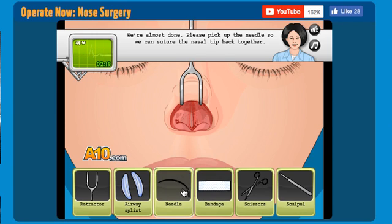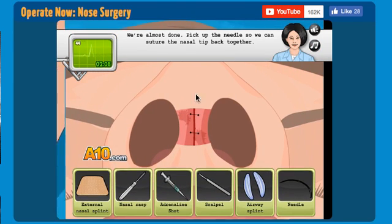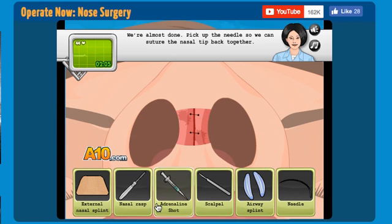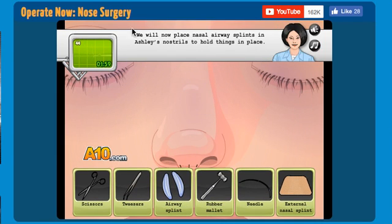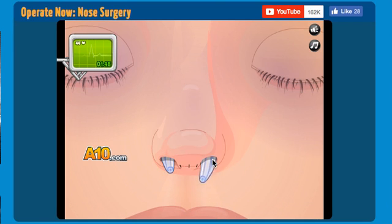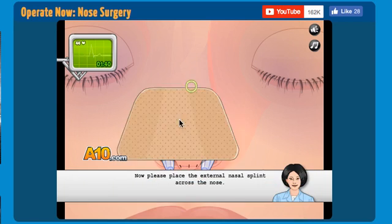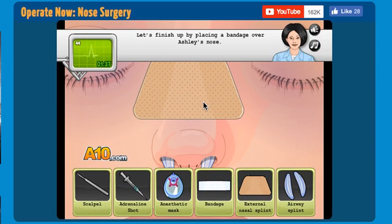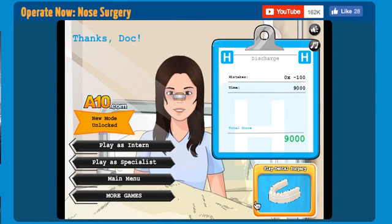Please pick up the needle so we can put it back together. We can do it! Yes, we can! I'm so proud of myself. We're almost done. Pick up the needle — okay. Oh my gosh, this needs to go fast! Quick, quick, quick! We will now place the nasal airway splints into her nostrils to hold things in place. Great. Good work, Doctor. Thank you. Now we must put the external nasal splint right there. Let's finish up by placing a bandage over Ashley's nose. You've done a great job, Doctor. I'm sure Ashley will recover in no time.